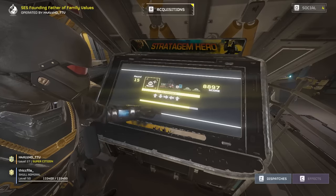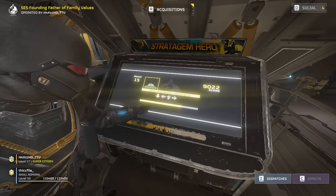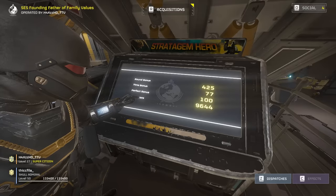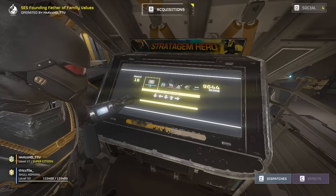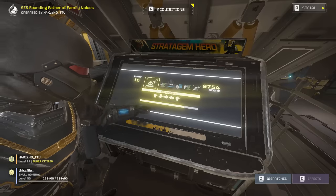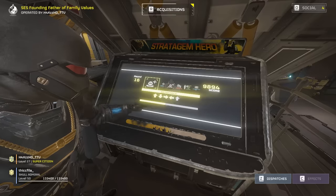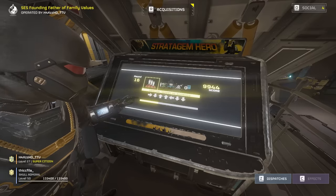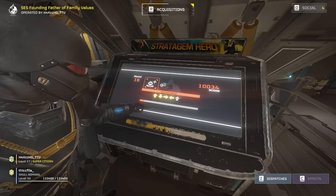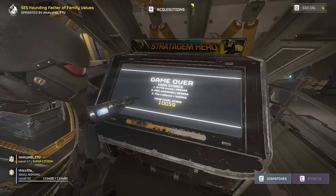That's going to be it for today's video. If you enjoyed this deep dive into the Bile Titan's mechanics, please drop a like and subscribe to the channel. Helldivers has a lot more unexplored mechanics baked into the game — enemy weak spots aren't always simply the heads. You can kill a lot of bugs just by shooting two or three legs off, and you can disable bots by shooting their joints. Be sure to experiment with shooting enemies in different spots and see what you can come up with. Hope you guys had a great day and I'll see you in the next one.